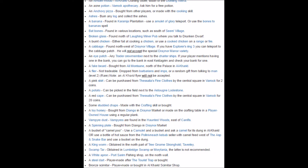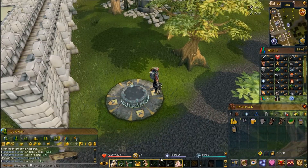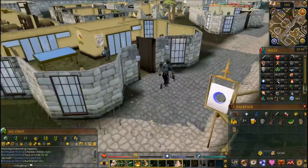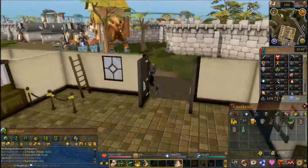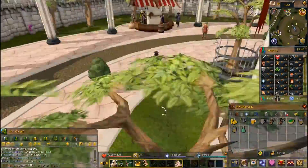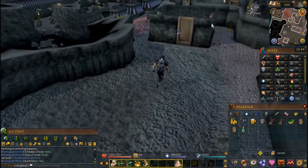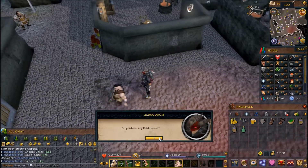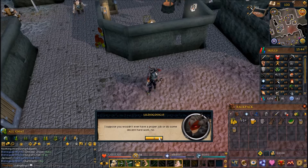All the possible items are listed on screen. If you get one you don't want or that will take too long — such as camel dung — you can log out, log back in, and ask him for a different item. I got the acne treatment, so I headed to the Apothecary in Varrock and brought it back to him.